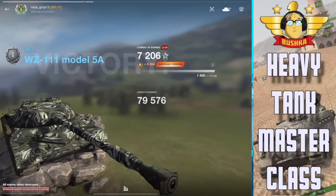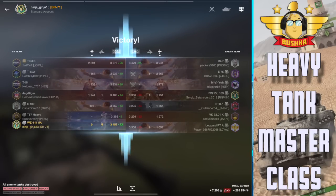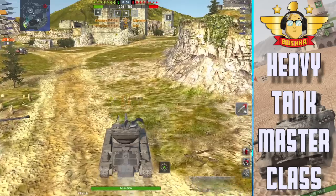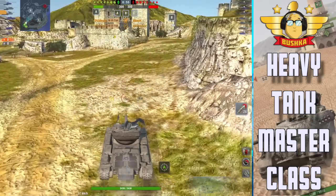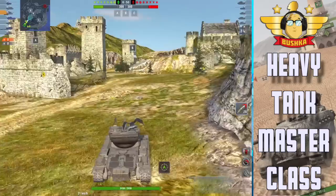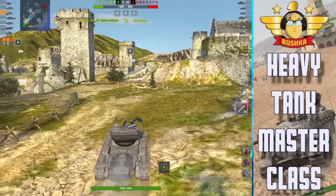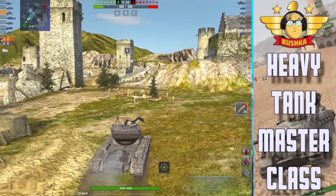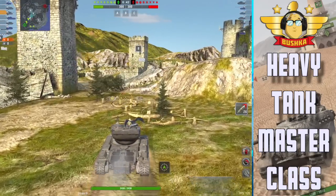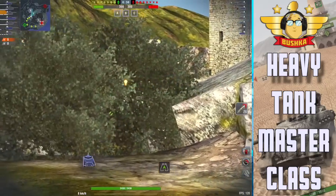The WZ 111 has barely any gun depression — it's a flat tank that loves flat terrain. You saw that early positioning. So take one thing away from that game: don't overextend at the start, but put yourself in a spot where you can easily move in and out of cover to get shots.